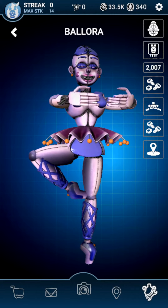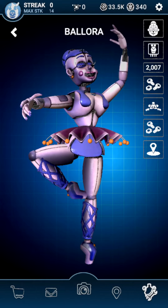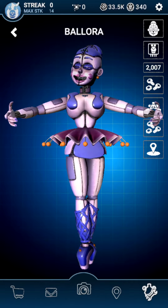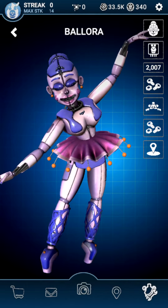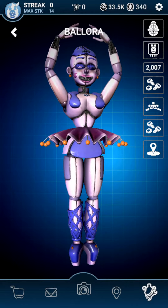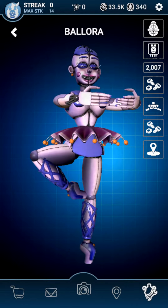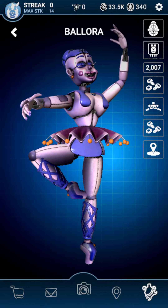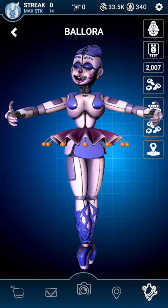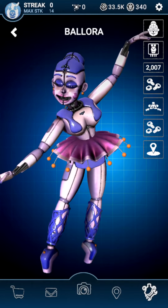So how to defeat Ballora? Well, it's not quite simple. First up, there are some rules to Ballora. You don't look at her — you don't look at her static. I know you would traditionally try and find the static, but you do not look at the static this time. Try not to move as much. Basically, her mechanic is similar to Mangle's.